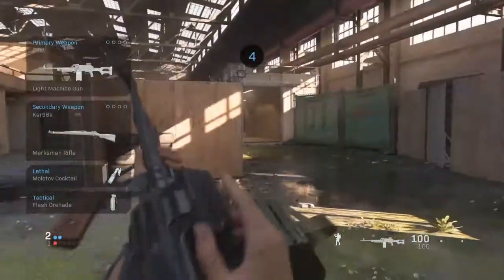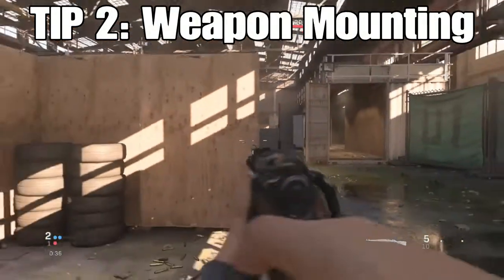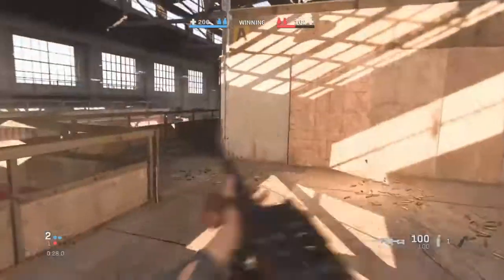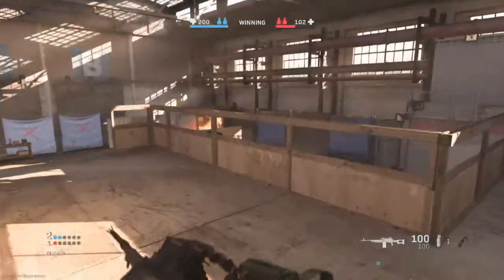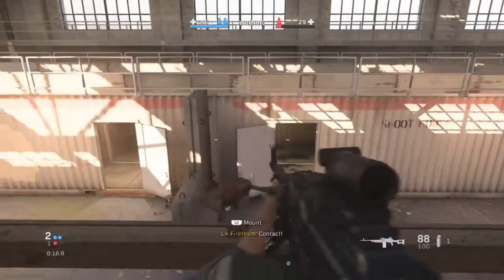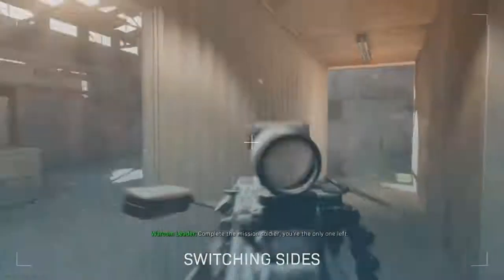So on to tip number two. Tip number two is a recent addition to this game called the Weapon Mount. When you go into your settings, you need to change this to automatic. That way, whenever you run around any corner, you will not need to press any extra buttons. You'll automatically start weapon mounting onto a corner. And if you don't already know, spoiler — this game has no need for campers. It's pretty much about who gets to the best spot first.